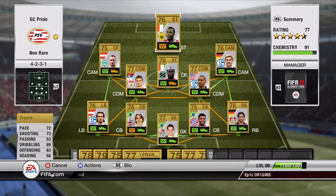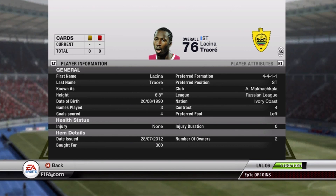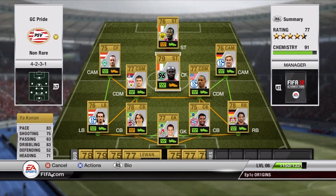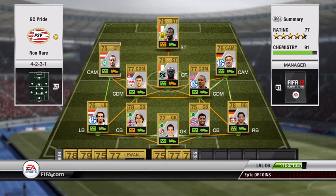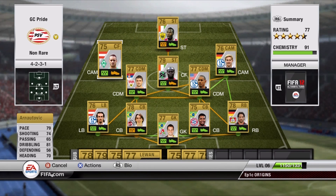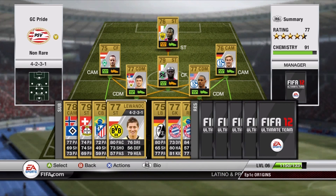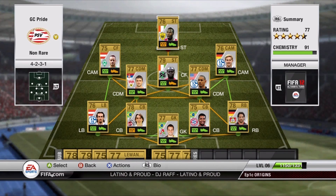Traore: 72 pace, 73 shooting, 66 heading — but he's 6'8", so he wins basically everything in the air. Very fun player to play with. Got a nice left foot on him and goes pretty well as a target man up front. Yaconin, another beastly player: 83 pace, 75 shooting, 83 dribbling — if you haven't tried this guy out yet, try him out. Arnautovic, obviously one of the better non-rares in the game: 4-star skill, 79 pace, 74 shooting, 81 dribbling, 70 heading. I like to rotate him, Yaconin, and Lewandowski because he's just a monster. I keep them at striker and center forward so I can rotate them a little bit easier.